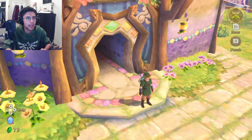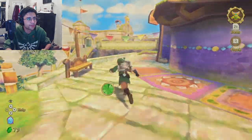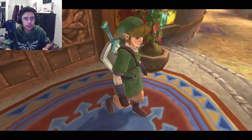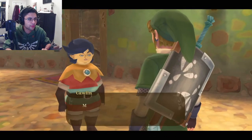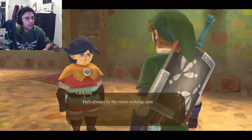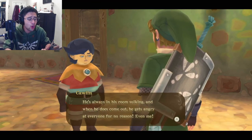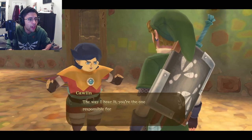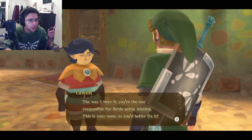What else can we see in Skyloft? Let's go back to the academy and see if anything's changed over there. We're in the academy. Here's Colin. "Man, when Groose gets sad, he's downright miserable. He's always in his room skulking, and when he does come out, he's angry at everyone for no reason, even me. The way I hear it, you're the one responsible for Zelda going missing. This is your mess, so you better fix it."